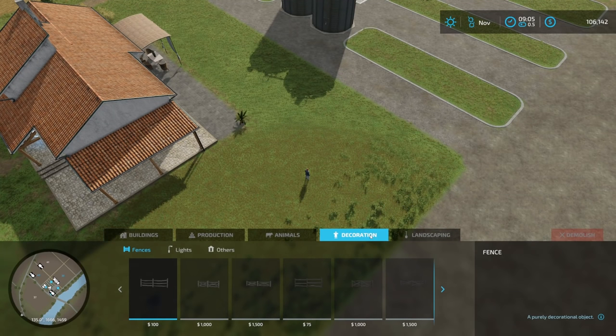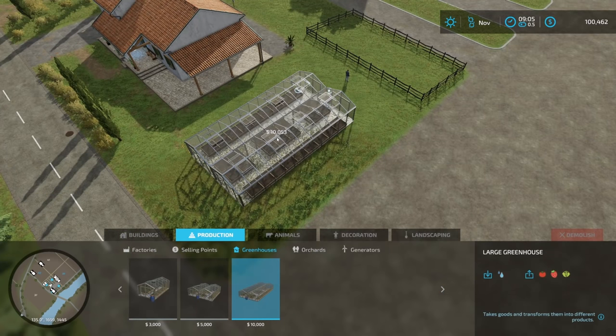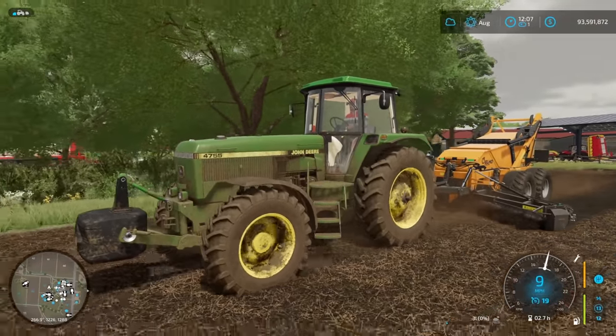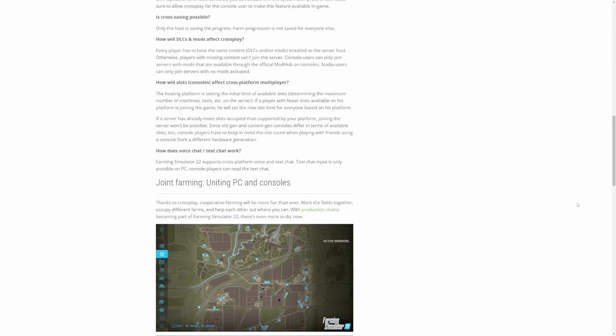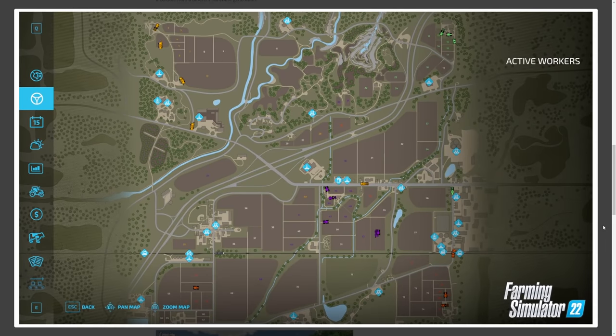There are plenty of new and returning features to talk about. The build mode from Farming Simulator 19 is back and better than ever with new placeable objects and an amazing drag-and-drop fence system. We once again have access to greenhouses and used vehicle markets. New features like bee houses, stone picking, and mulching will keep you busy throughout the year. Notably, cross-play is now available in Farming Simulator, meaning all console and PC players will be able to play together for the first time, and console players can now rent and use servers to host their games.